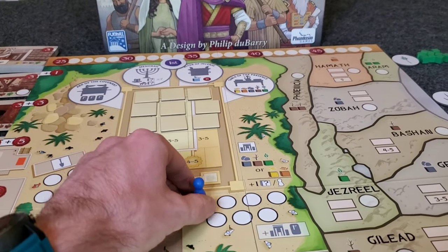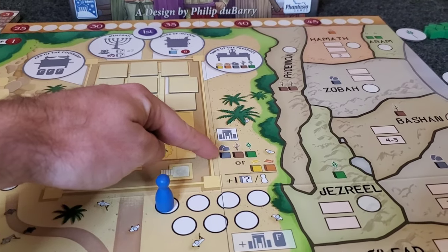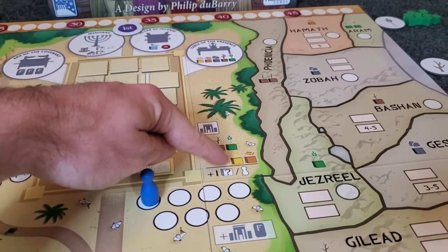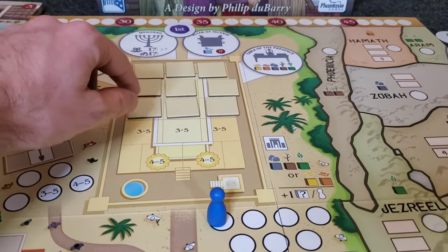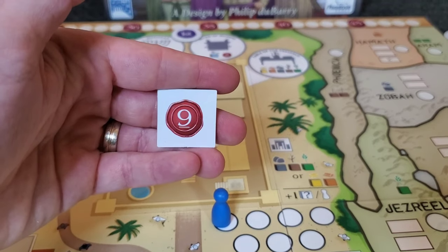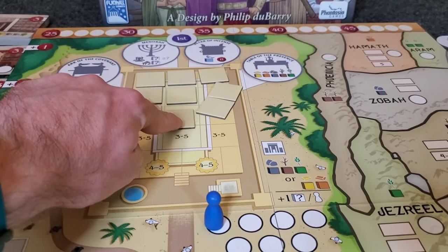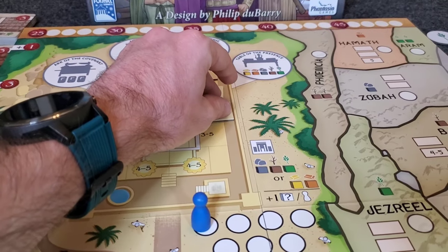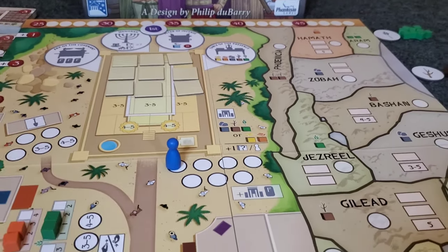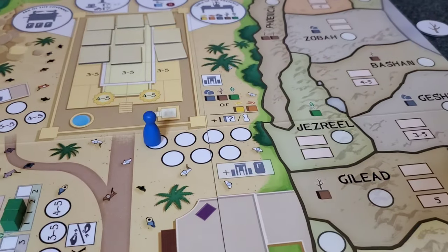If I go to the temple space right here, I am going to try to build part of Solomon's Temple. To do this, I have to pay one of two sets of resources: either one stone, one wood, and one food, or one gold and one copper. I then get to pick one of these face-down tiles and secretly look at what's underneath — always a number of favor points, some better than others — keeping it secret till the end of the game. One of the ways the game ends is if there are no more of these tiles left at the end of a round. Additionally, when you come here to Solomon's Temple, you also get to draw a favor card, which is one of the few ways to get more favor cards.